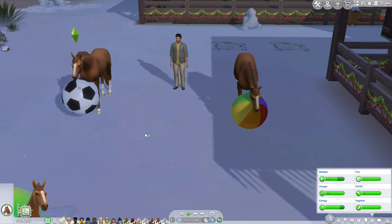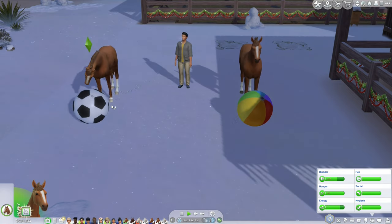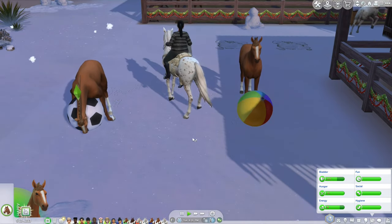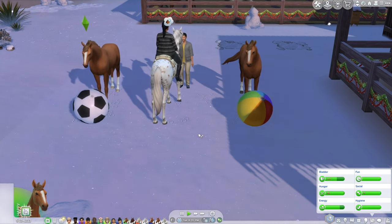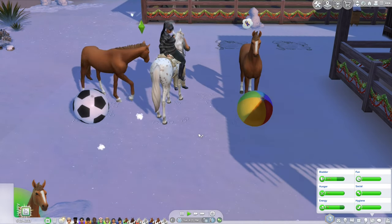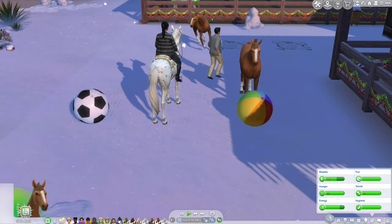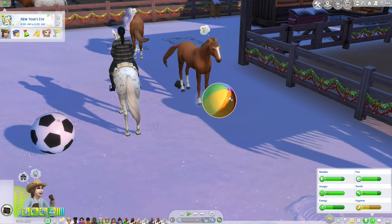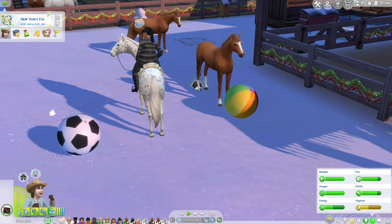These balls glitched out on me so many times. I got so sick of re-buying them that I just left them off the lot. If you go into Manage Worlds and build mode and buy them there instead, they actually work. So there's a little tip: don't buy these horse balls in build mode while you're playing on the lot — you have to do it from Manage Worlds.